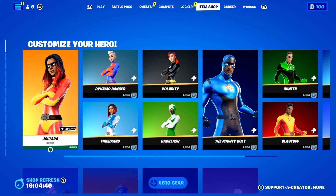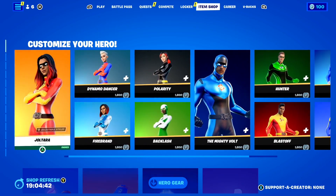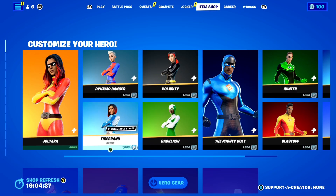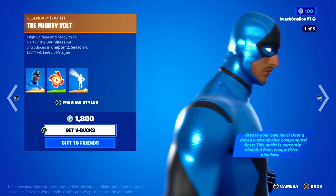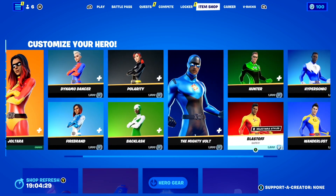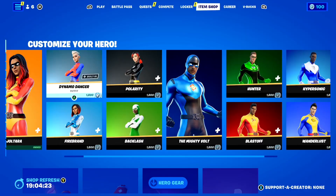Starting off, we've got the customizable superhero skins back in the shop today. These are the classic superhero skins in Fortnite — everyone knows these ones. They're basically the OG sweat skin in the game. Back in the day, this used to be the super sweaty Fortnite skin that everyone feared, and if you saw one in-game you would literally run the opposite direction — they're that scary.